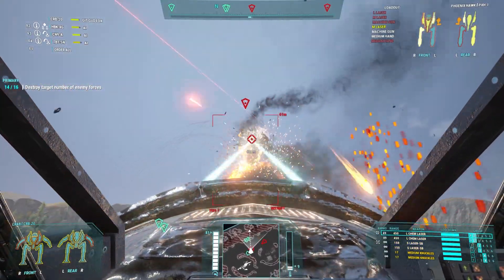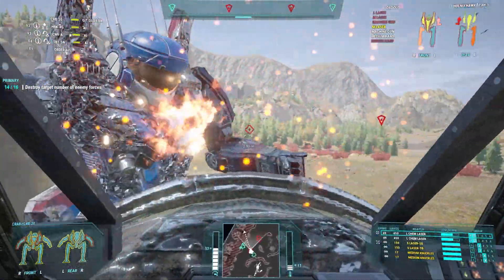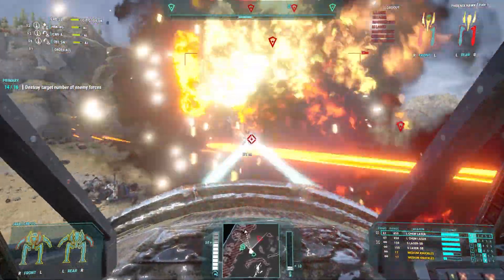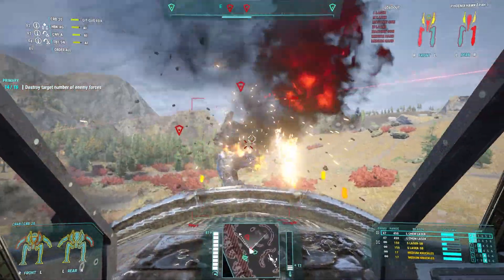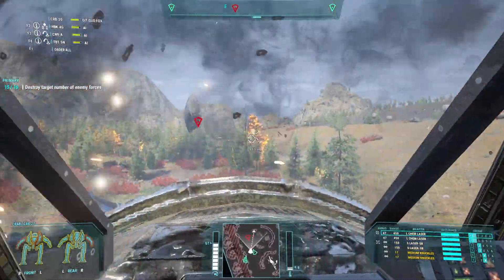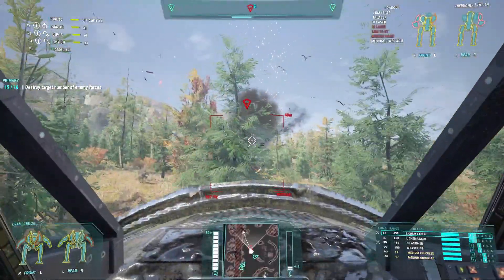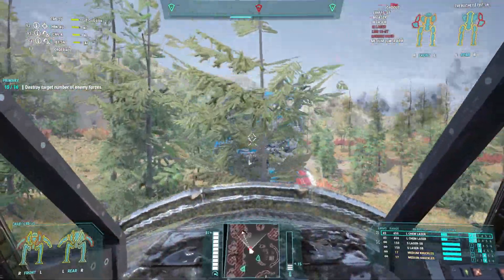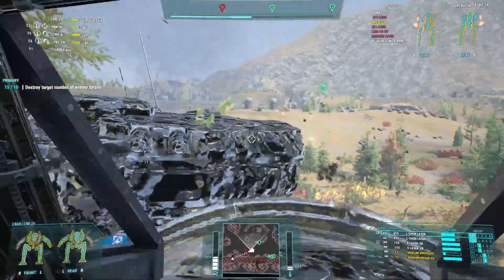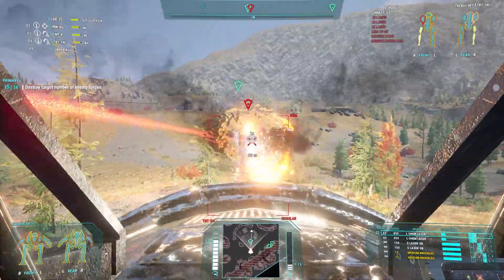The Phoenix Hawk attempts to gain some space on Zenko 1's CRB-20; however, Zenko 1 demonstrates that the CRB-20 is fast enough to maintain pace, eventually catching up to the Phoenix Hawk and tearing it apart with the claws. The final element of the enemy lance, a Trebuchet, is converged upon by Zenko Lance and easily destroyed, now that it has been deprived of both its spotters and its guards.